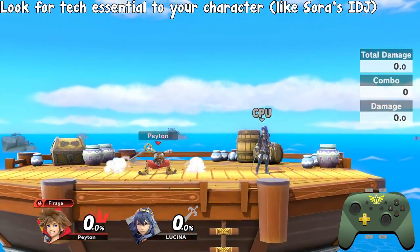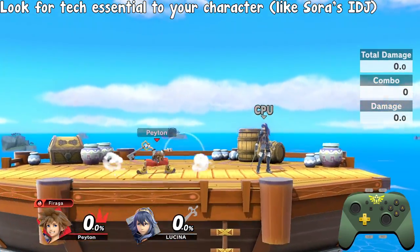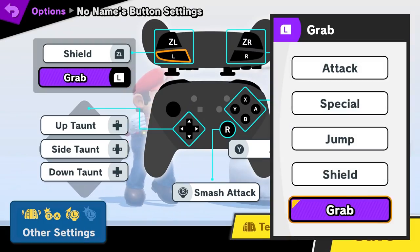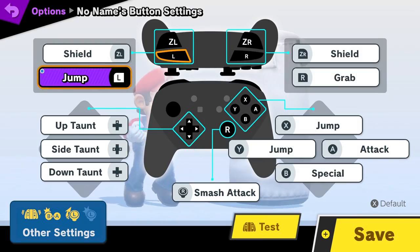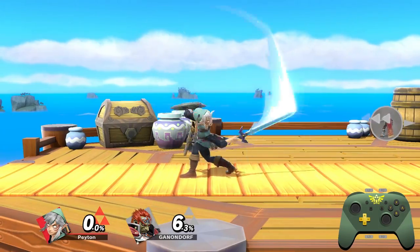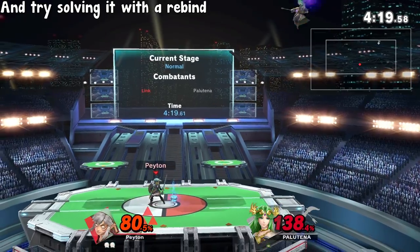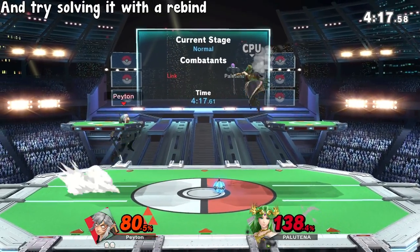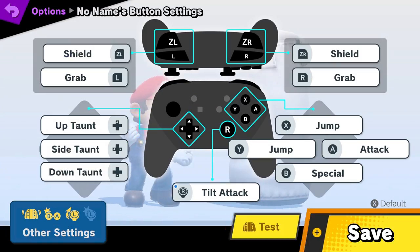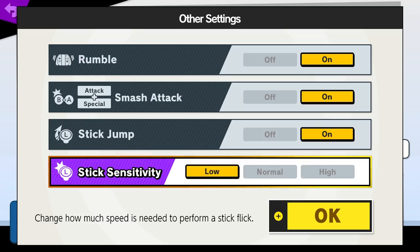Look for tech that's integral to your character, such as Sora's IDJ, and find the easiest and most comfortable way to support that tech — which in this case probably means putting jump on a shoulder button. Find consistency issues you have, maybe you keep inputting up smash instead of up tilt, and try solving them with a change in your controls — in this case having the option to set your right stick to tilt attack and the option to decrease your stick sensitivity to low.